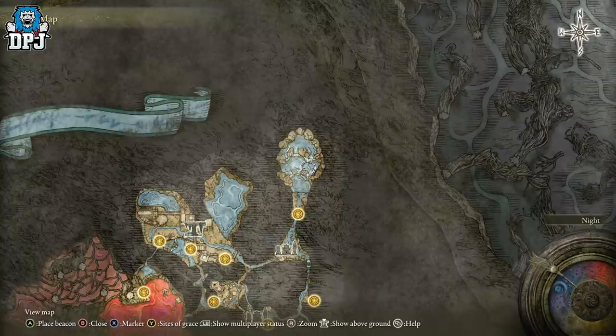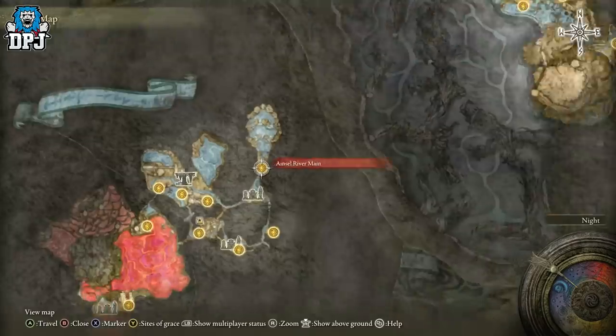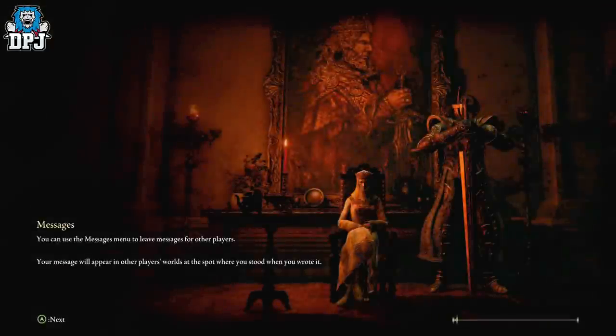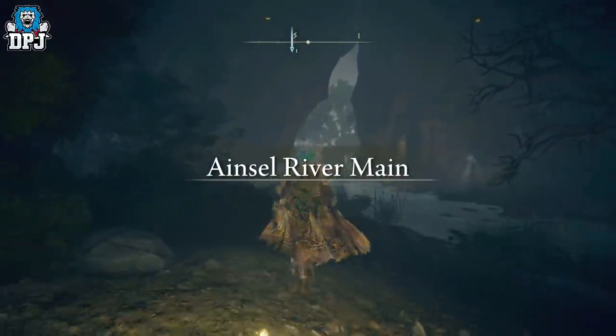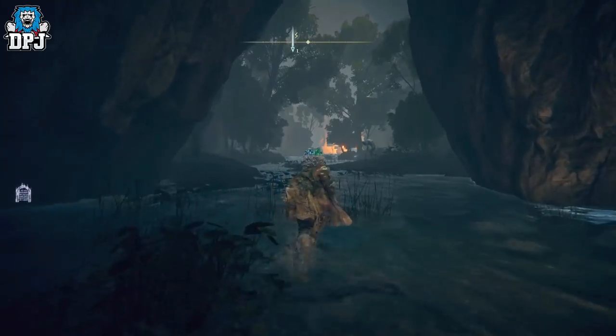I'd probably say Ranni's questline is easier because the Twin Gargoyles for lower levels are a pain, and Radahn can be a pain too - I'll link it below. When you get to this area, this is the path you need to take. Credit to my pal Eclipse for bringing this to my attention - I'd already been through this area and killed the boss, explored the whole place, but didn't find this. So inside Ainsel River, just come this way, ignore all the enemies - you can't use your horse so you have to run.